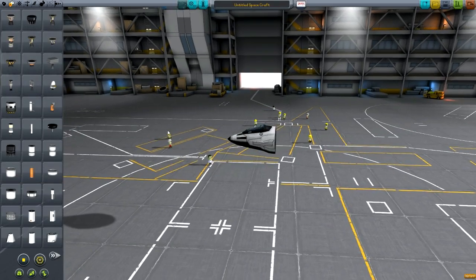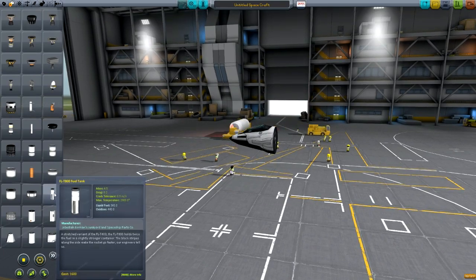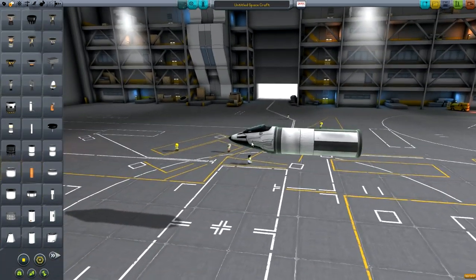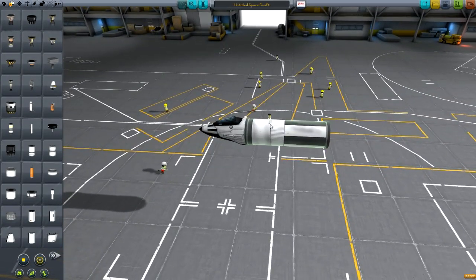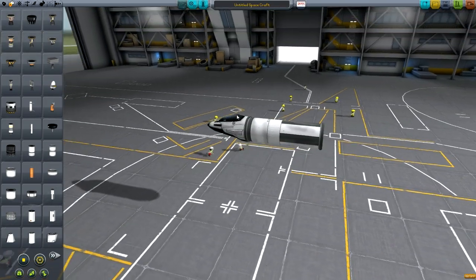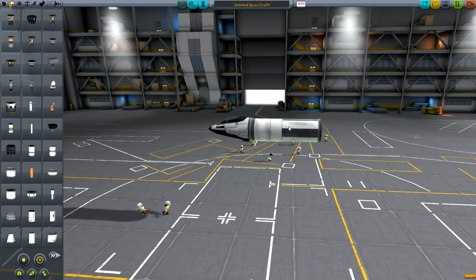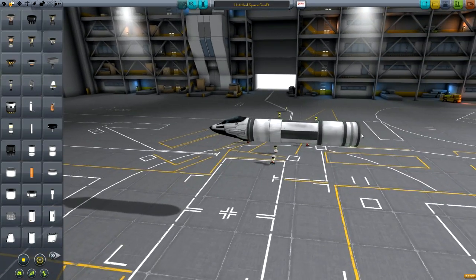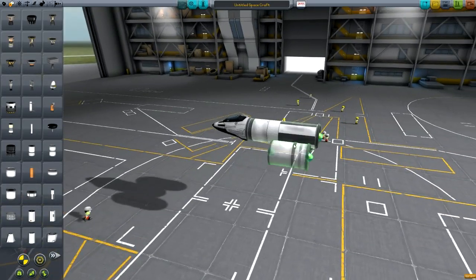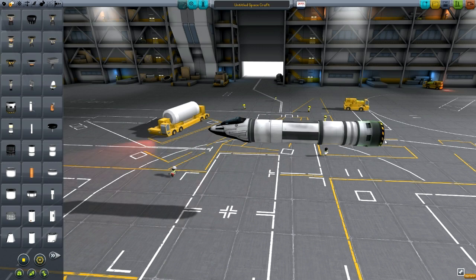We've got this Mark 1 cockpit here, and I'm going to add an FL T-800 fuel tank. That should be more than enough to take this cockpit up into orbit, and maybe even attach a small probe radially. If you want to carry anything more, you can stack it up a little bit, but I wouldn't stack much more than this without going radially, because if you stack too many tanks in a row it'll be too heavy, and you've only got space to put on one engine at the end.